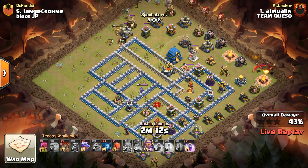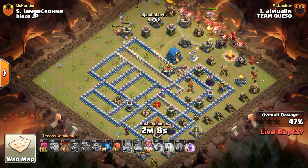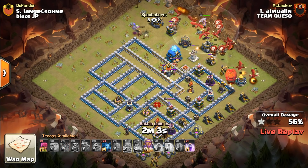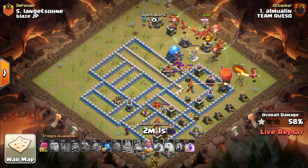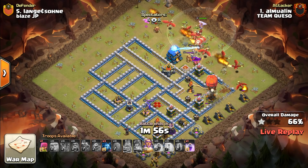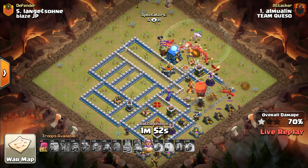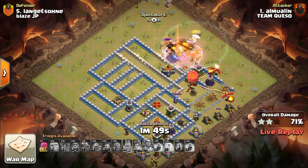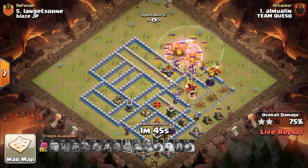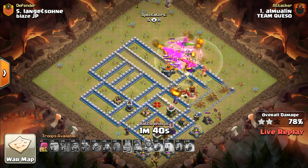They analyzed the bases, found what they perceived as weaknesses, and moved in. In most cases when it came to Team Queso, they were picking up well over 90%. In this war, to get the 97% average, we see three three-stars, a 97, and then from Oskivim — who had put up more triples than anybody else on Team Queso — an 88% two-star, which we will see next. Nonetheless, impressive stuff, exciting to watch.